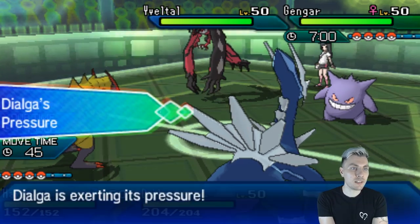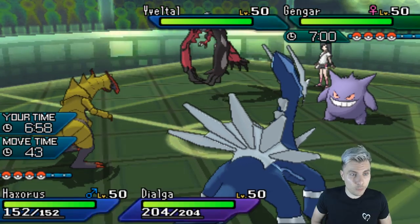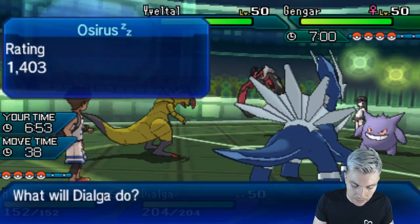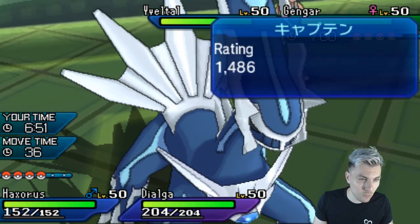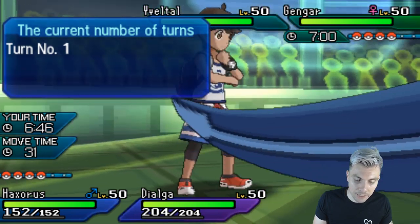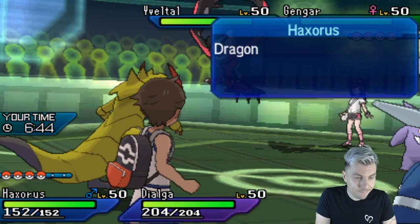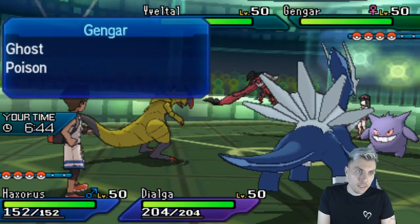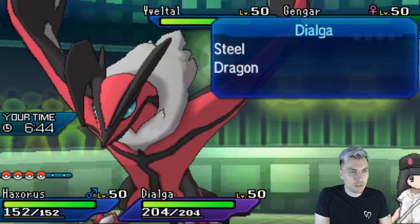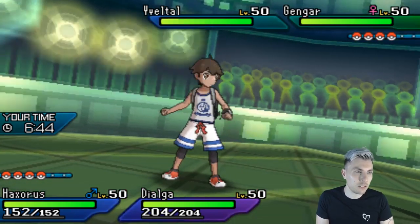We could lock ourselves into Stomping Tantrum here and potentially get rid of this Gengar, which would be nice. I'll go for that. Should we Trick Room? It's probably the best thing to do — we'll go for the Trick Room. If the Gengar survives it could go for a Taunt. I don't know what the Yveltal's going to do. If it's Assault Vest, maybe — they normally are in this sort of team, but they can tend to be Z-Move as well, so we can't underestimate that.